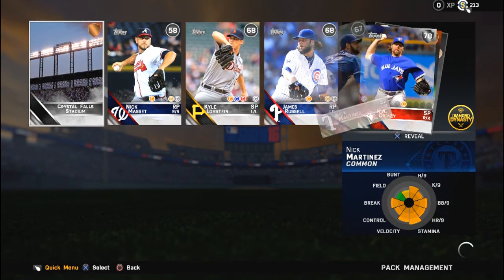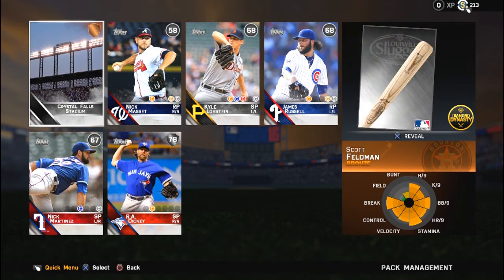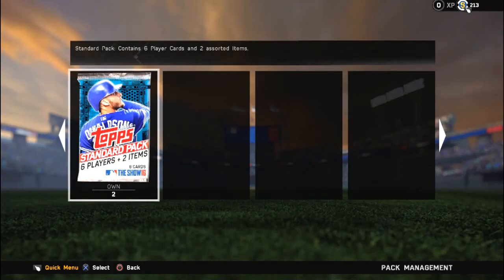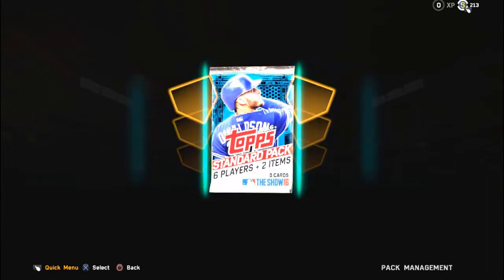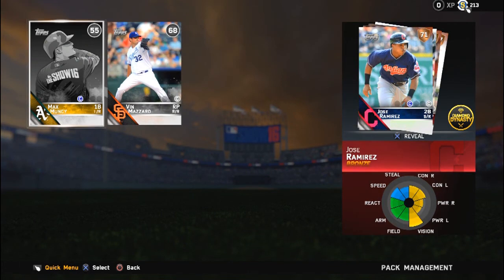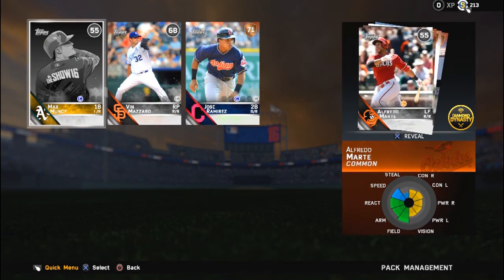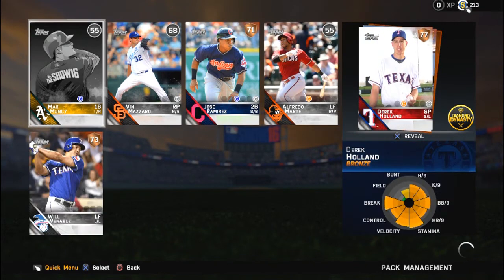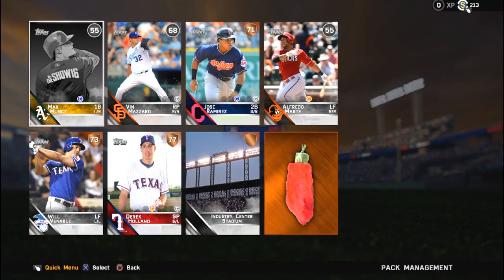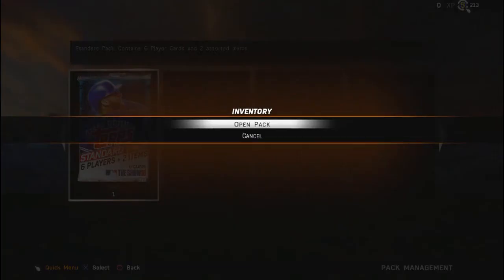R.A. Dickey! You know the knuckleball is nasty, but if it doesn't break it's a home run - I'm just telling you now. But since we got R.A. Dickey, you already know I'm psyched. Jose Ramirez - he's alright, I had him last year. Derek Holland - he used to be a closer - oh, what am I talking about, I said closer, my bad. A curveball split - cute. But Derek Holland's pretty good. He might find his way into the starting rotation of my series.